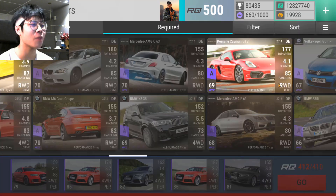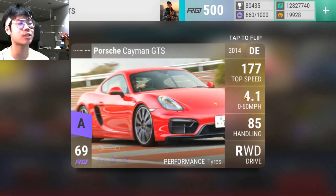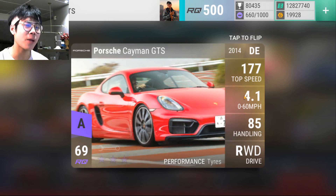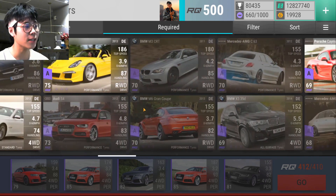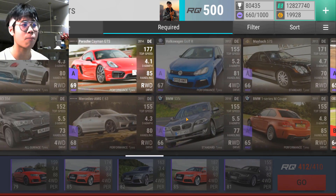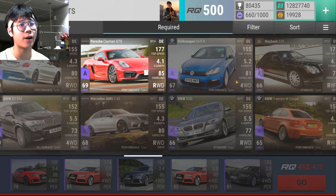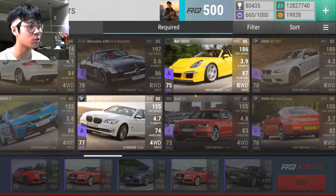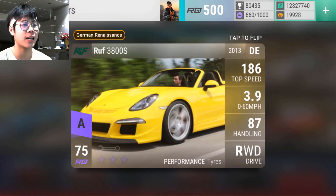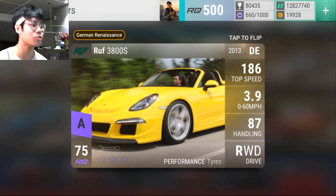The Cayman GTS is also pretty bad, but I have it maxed at 3,494 — only because it used to be an ultra rare. It went ultra, then epic, then back to ultra, then back to epic again with a stat change. In my opinion most of these epics are pretty underwhelming. The only good one so far is the Maybach 57. The next useful car is the Roof 3800 — I don't even use it that often; it's decent but it's rarely been given a chance to shine in a tri-series.